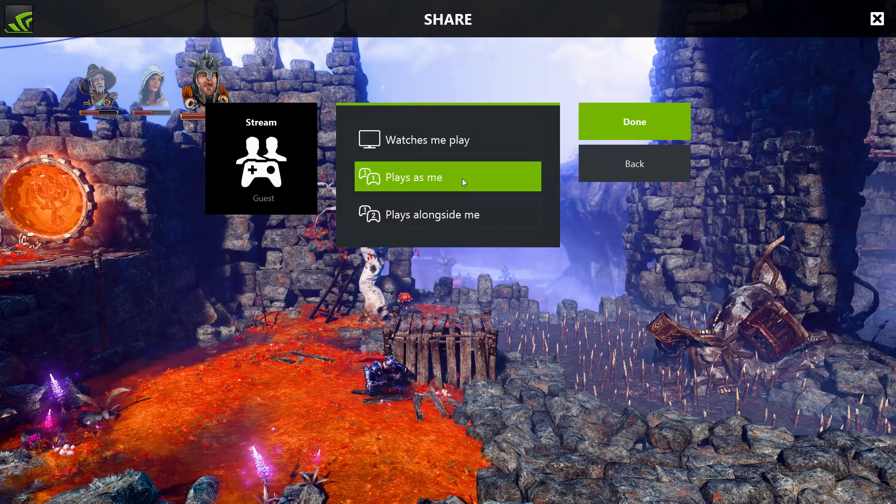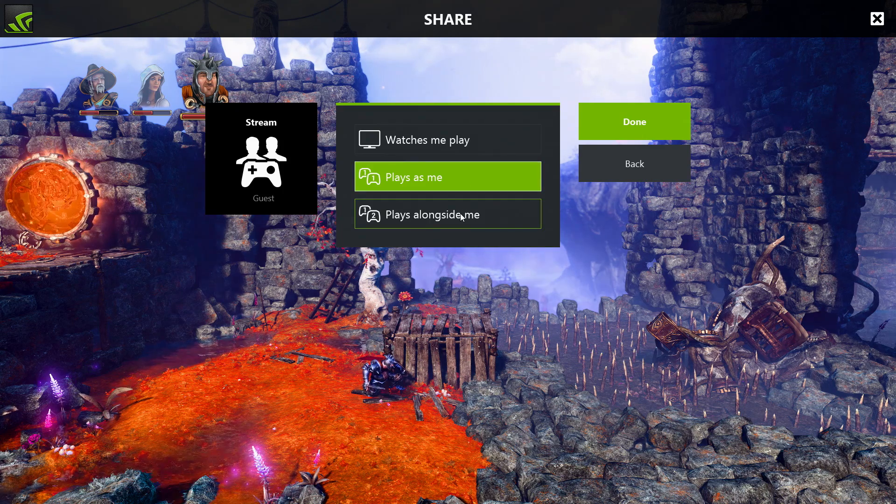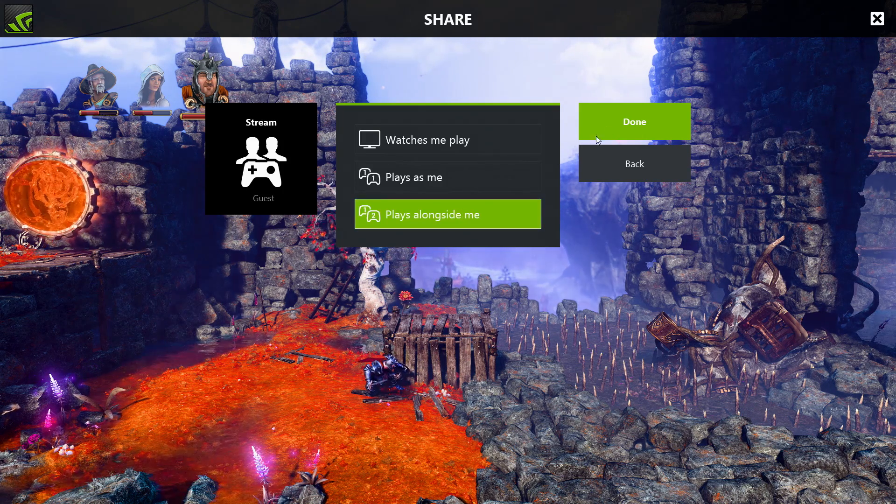Trine 3 is also a co-op game so we can play the next level together. All I have to do is change the overlay settings from 'play as me' to 'play alongside me' and then we can go beat these guys up. See if you can jump in here.